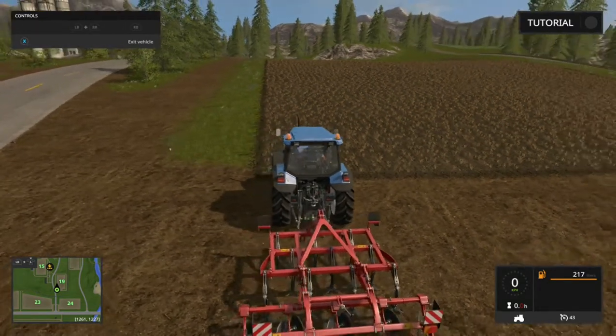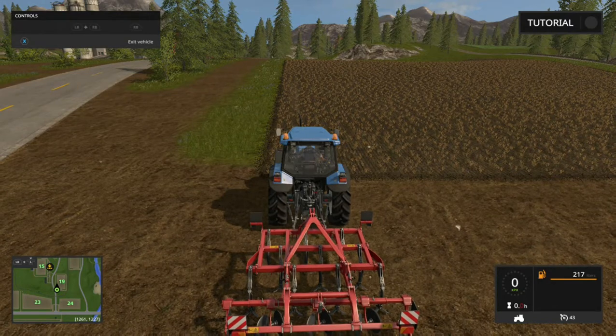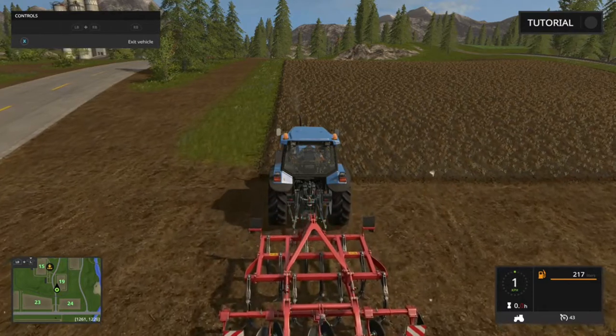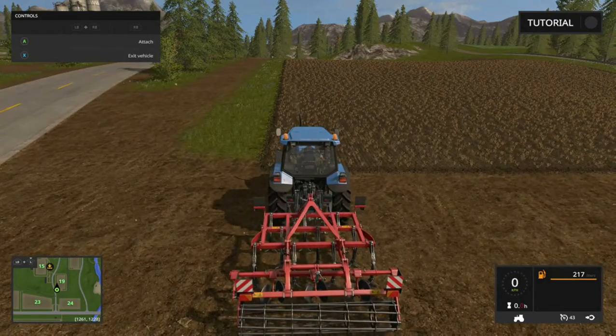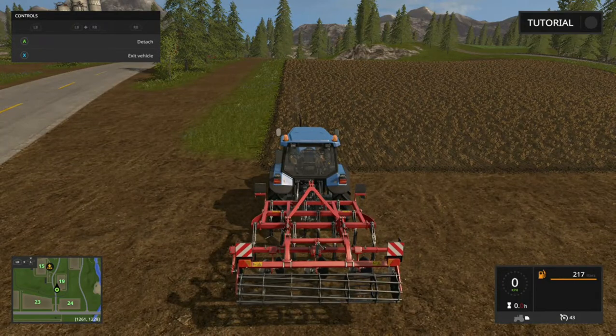Alright, I'm going to slowly back up my tractor. It's coming back — is it close enough? If you look at the top left of my screen, it gives you the attach symbol. If your tractor is farther away, it does not give you the symbol to attach the cultivator. So I'm going to back up next to the cultivator and attach it — there we go. The cultivator is now lifted and rolling.